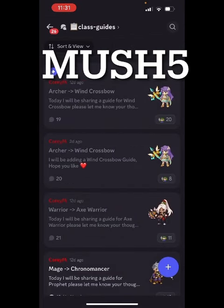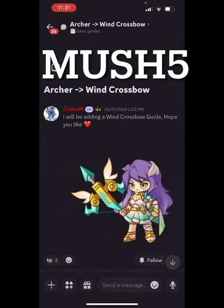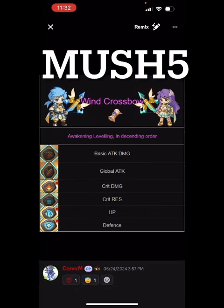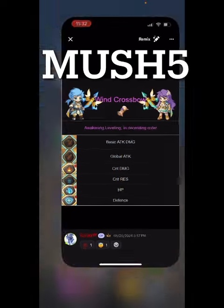One of the things that makes the guides so good is that it details everything all the way from spending a lot of money to not spending a lot of money, and it gives information on different options and why. If you go into our Discord and then into class guides — right here at guides, tips, class guides — we're going to look at the wind crossbow.